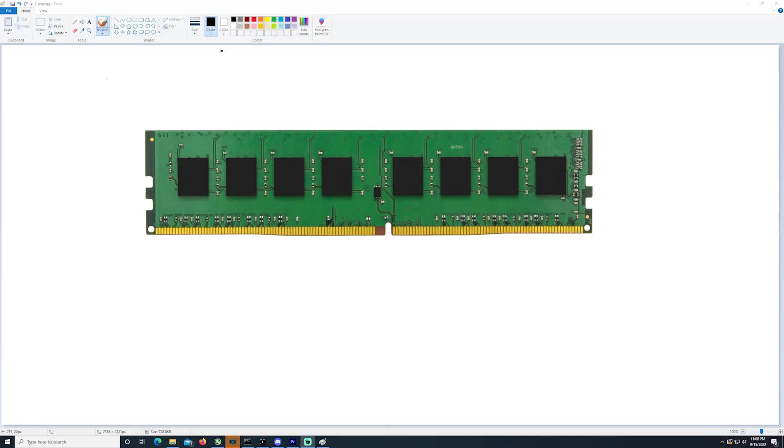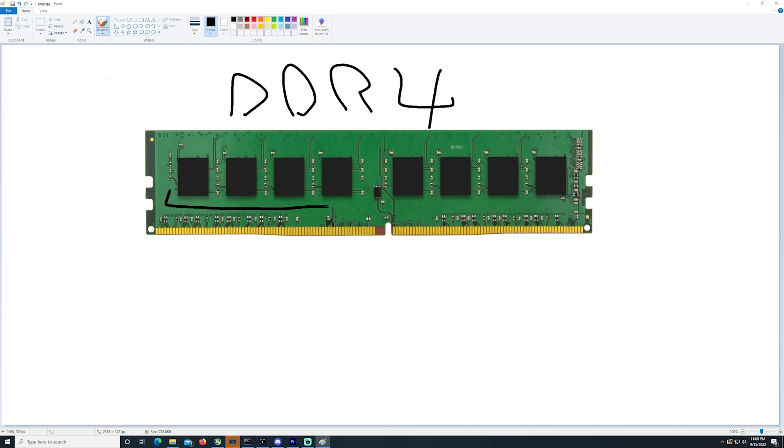So I'm gonna explain how this works with this Paint PNG here. We're gonna start — assume this stick here, this is your typical memory stick, DDR4. Now DDR4, this entire memory module from this chip here all the way to this chip here — all of these memory chips are accessed at once by the memory controller. This one side is considered a single rank.